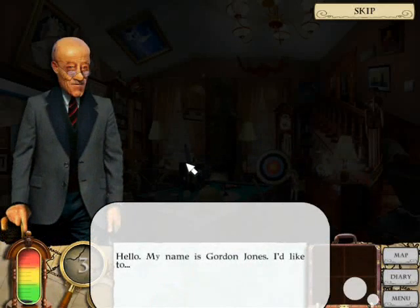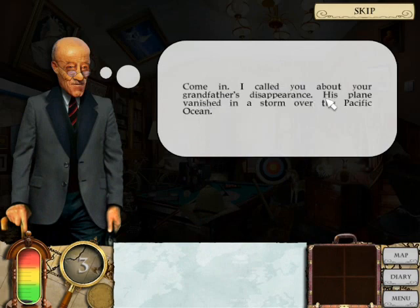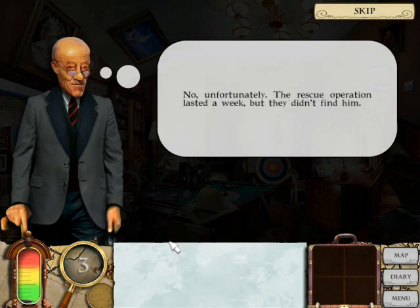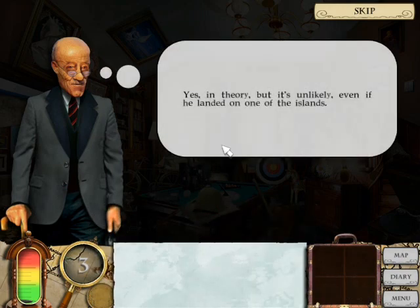Hello, my name is Jordan Jones. I'd like to come in. I called you about your grandfather's disappearance — his plane vanished in the storm over the Pacific Ocean. I have three options: Have they found him? What was he flying over the storm? Was he alive in the plane? I say: Have they found him? No, unfortunately the rescue operation lasted a week and they didn't find Jack. That means he can still be alive, right?